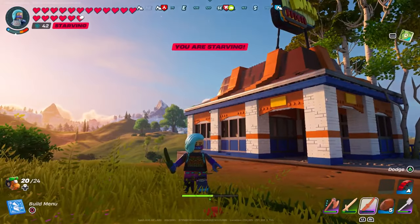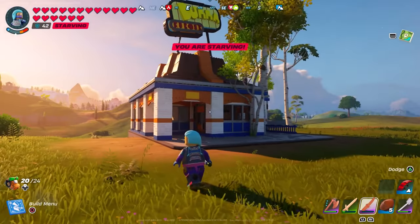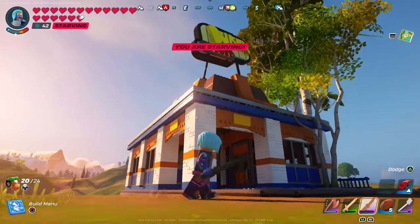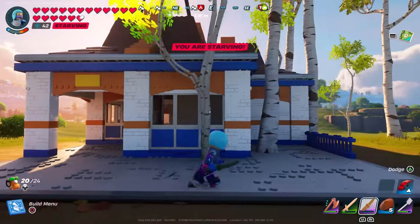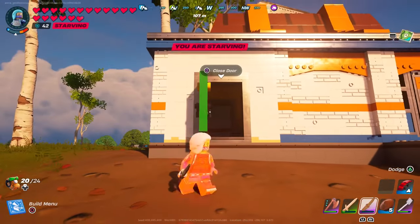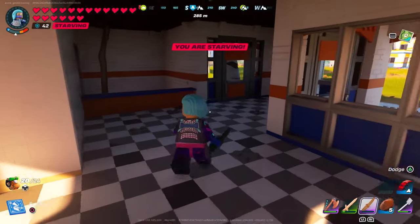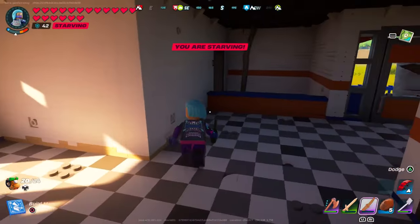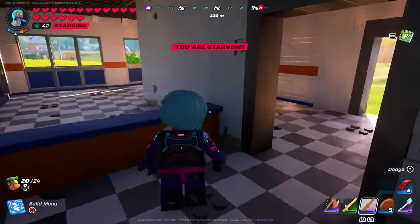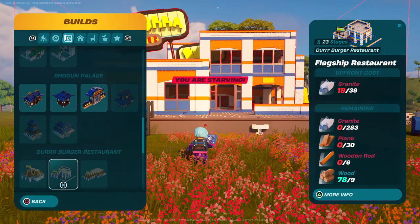Shout out to Razer for giving us the Dür Burger bundle and shout out to Mystic for building these. The next building is the Takeout Counter — here's everything you need to build it. It has four entrances: one in the front, one on the side, and two in the rear. The main dining area is up front and the cooking area is in the back. It's a smaller restaurant compared to the Franchise.